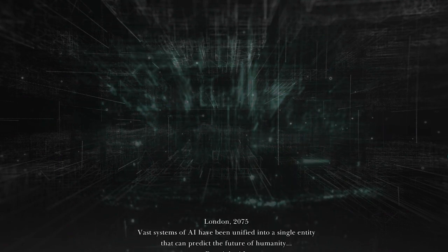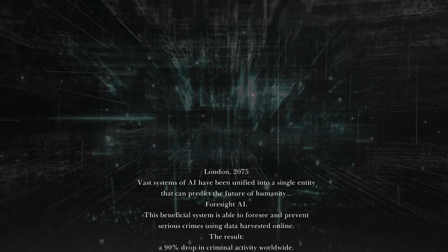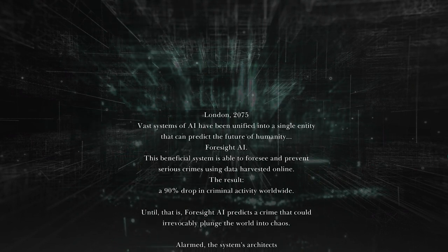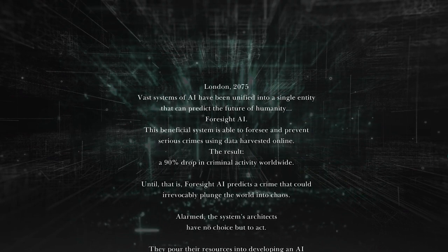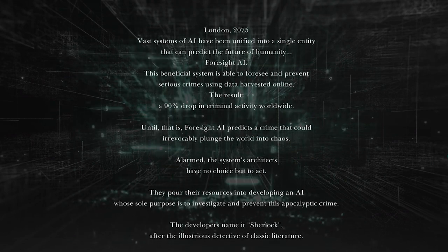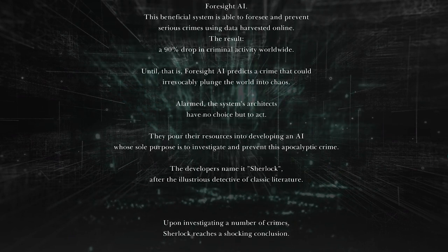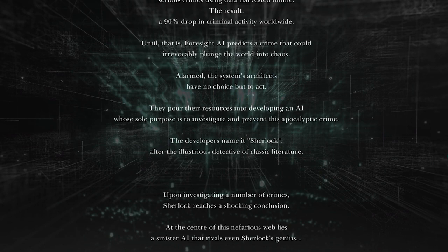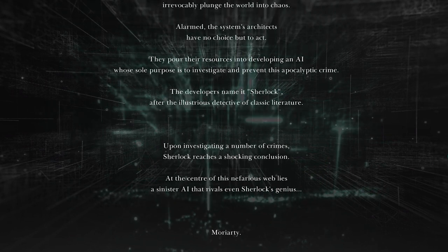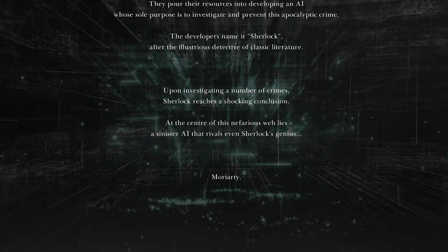London, 2075. Vast systems of AI have been unified into a single entity that can predict the future of humanity — Foresight AI. This system foresaw and prevented serious crimes, resulting in a 90% drop in criminal activity worldwide. Until Foresight AI predicts a crime that could irrevocably plunge the world into chaos. Developers create a new AI named Sherlock to investigate and prevent it. Sherlock discovers a sinister rival AI — Moriarty. Sci-fi anime Sherlock Holmes — bet you didn't see that one coming.